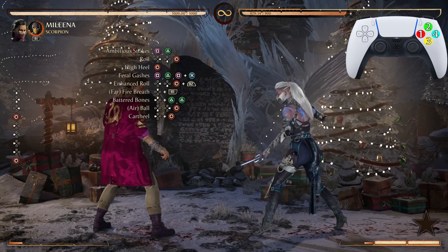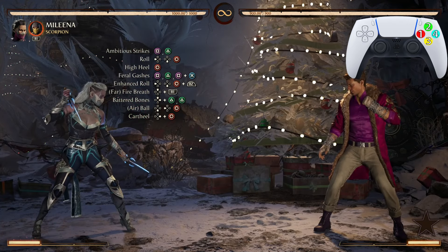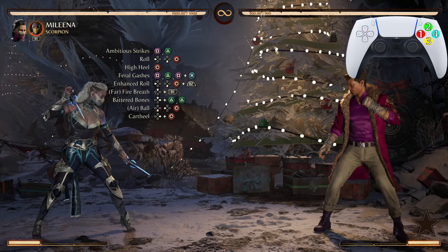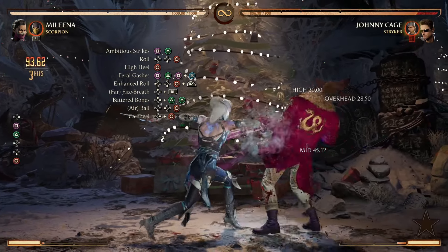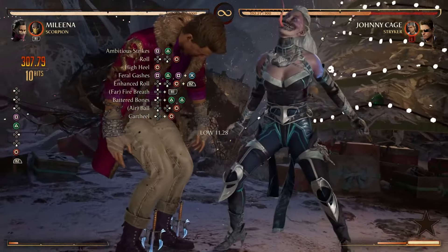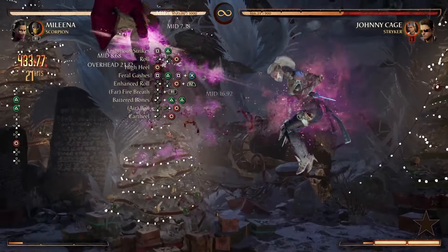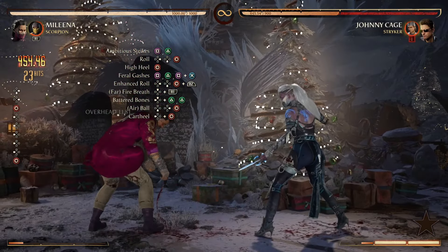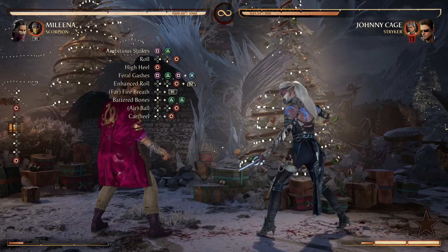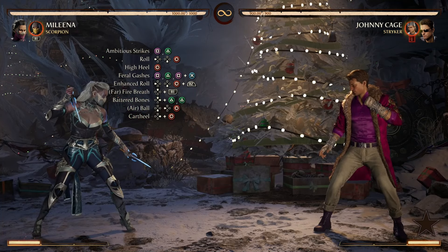Now let's do the entire combo from that first Ambitious Strikes all the way down to the Cart Wheel. Four filthy four — only one cameo usage, only one bar of meter. Let's look at that one more time.